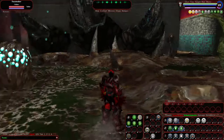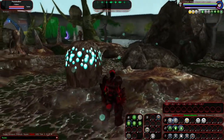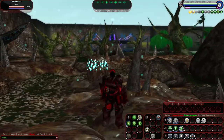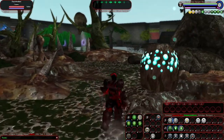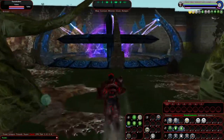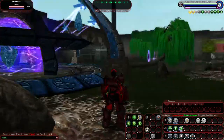Gnarled, twisted trees. Bizarre formations. Strange glowing mushrooms and fungus spores floating through the air. And, of course, a gigantic glowing rock energy.